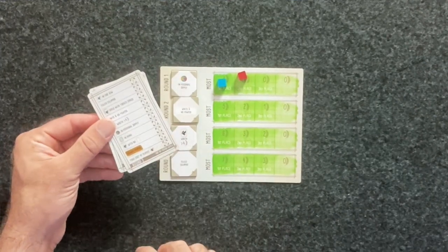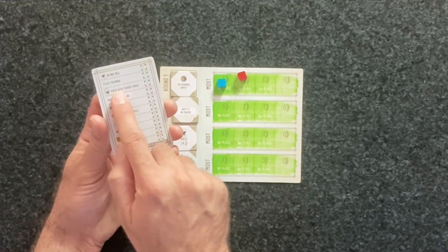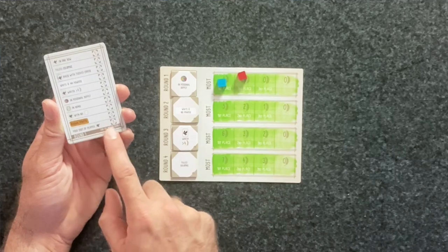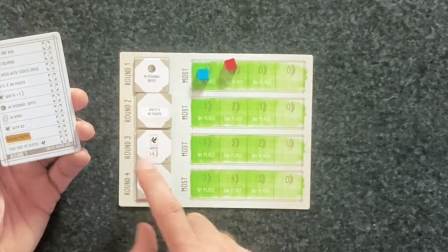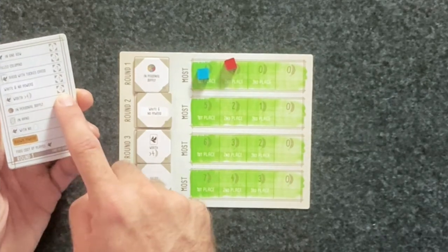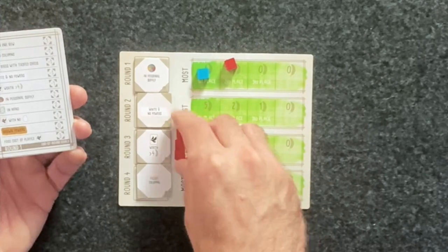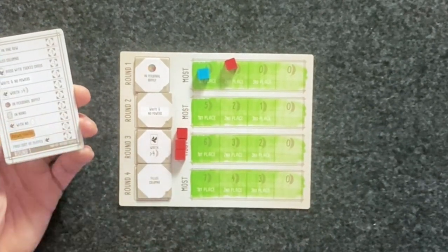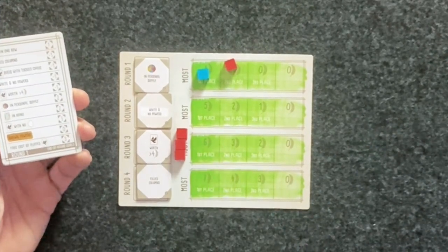When you see a negative value — such as in round one for birds worth less than four — it would start at minus one. So if they had three cubes placed but it was minus one, that would mean they have a total of two. You would have to have more than two in order to win first place.